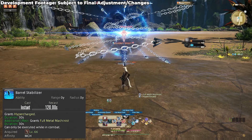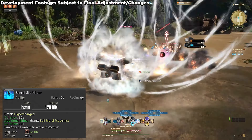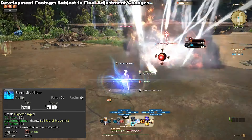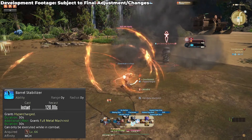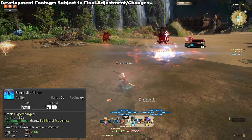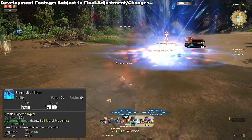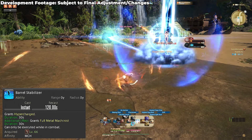Barrel Stabiliser was also adjusted — now instead of providing gauge, it grants you the Hypercharged buff with a 30 second duration, just allowing you to enter hypercharge whenever you want during that window. It also grants you the Full Metal Machinist buff, and yeah, I appreciate the reference, thanks Square Enix, which leads us onto the next attack.